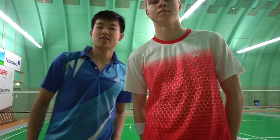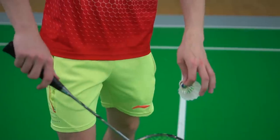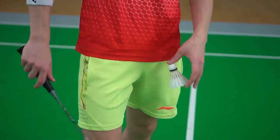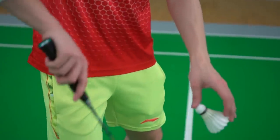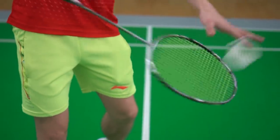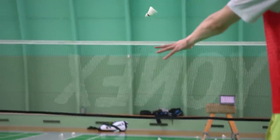You've seen the serve, now let's learn how to do it. Instead of holding the shuttle pointing down, we flip it around with the cork on your thumb and the feather on your fingers. What you want to do is slice the feathers at an angle like this. It's hard to describe exactly how to hit it, but just try it out and eventually you'll get it.